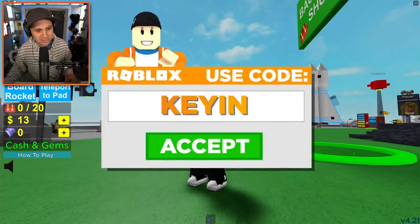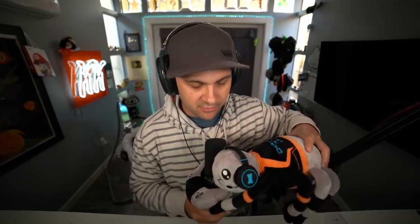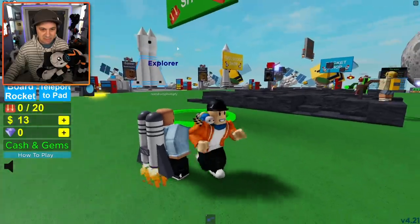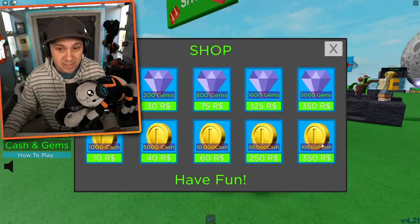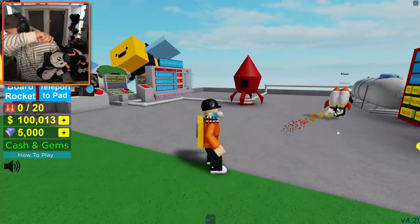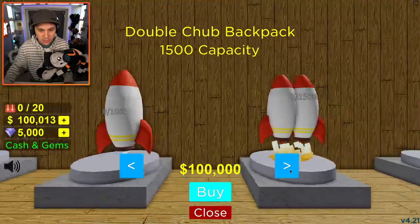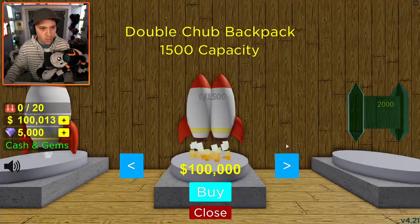And as a quick reminder, if you guys ever do purchase Robux in Roblox, you can use star code Kian. Also, gamer Charlie Plush is available to order now. Get one while you still can. He's going to hang out on my microphone. Hold on tight, we're going to the moon, Charlie — you and me. Look at this dude, he's got like a jet pack. That's pretty impressive. So I could get $100,000 cash for 350 Robux. I don't know how far that'll take me, but I'm going to spend it. Let's just see what this gives us access to.